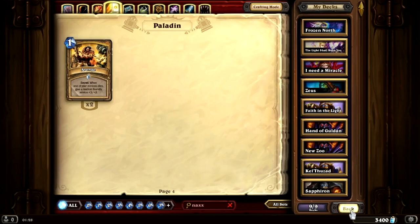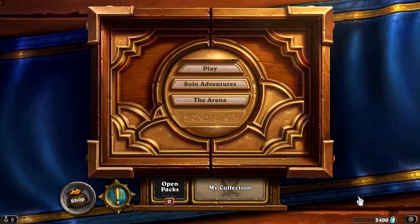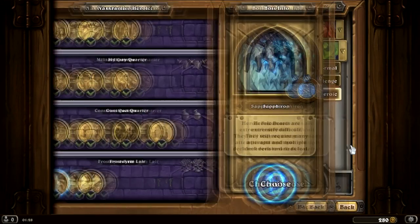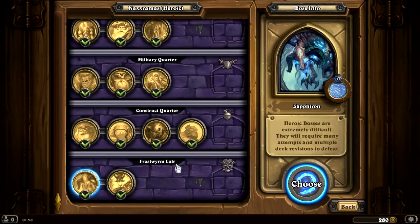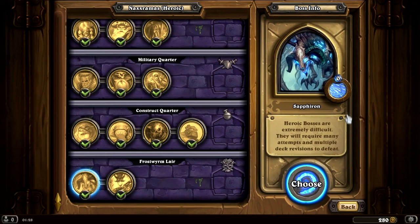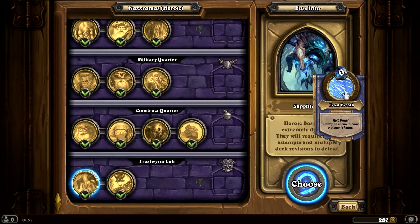Okay, so that's it for all of the Naxxramas cards. Let's take a look at the bosses in heroic mode. There are only two bosses this week: Sapphiron and Kel'Thuzad himself. For Sapphiron, he has Frost Breath — 0 mana and destroys all enemy minions that aren't frozen.